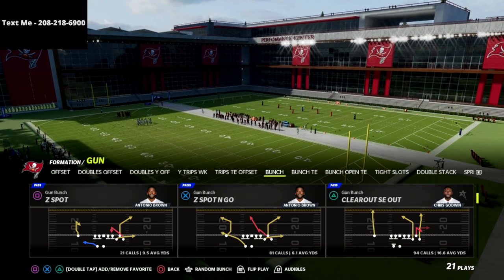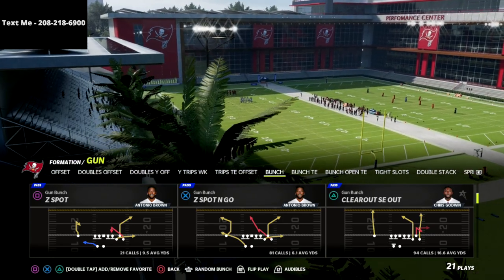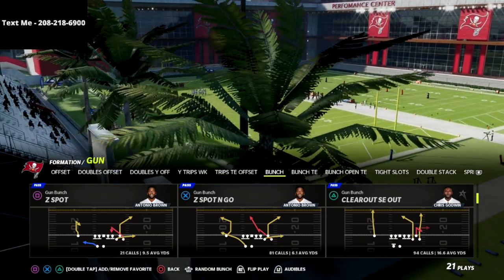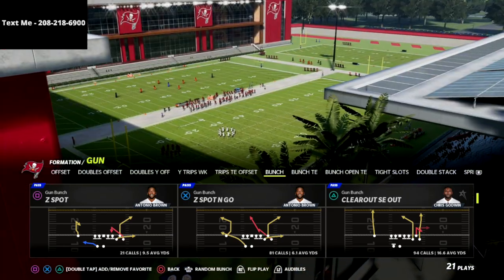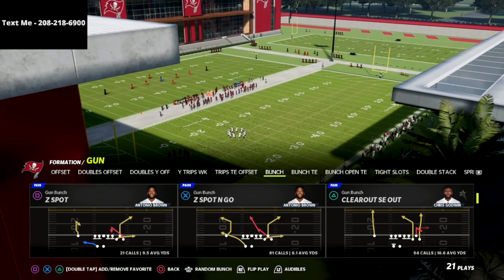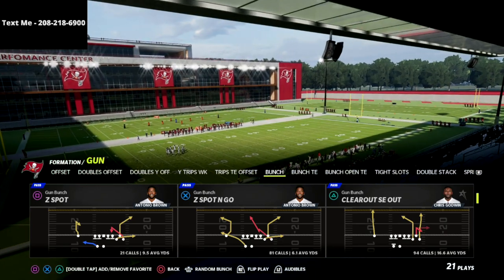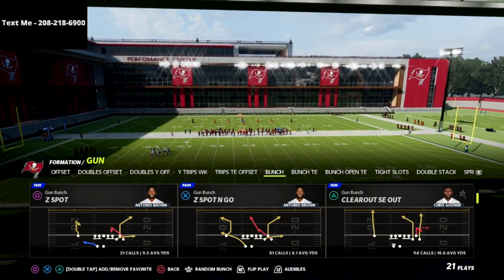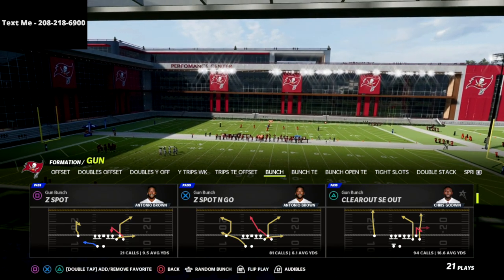Now guys, we're going to show you in this video how to bomb Cover Six for a one-play touchdown out of my Shotgun Bunch offensive guide. If you've not already gotten the Gun Bunch guide that I released earlier in the year, this is the best offense in Madden 22. It's the offense that every single pro player is running in tournaments because it is literally lethal and almost impossible to defend.